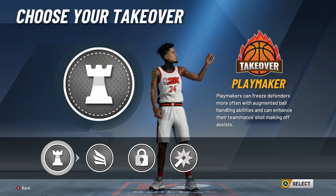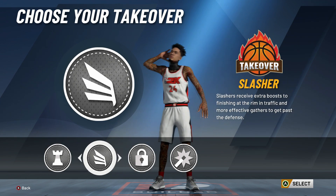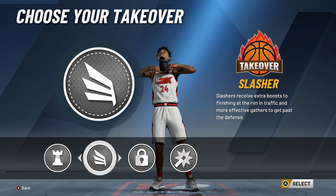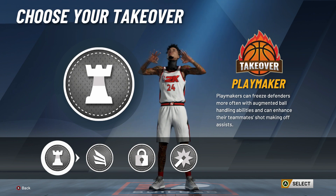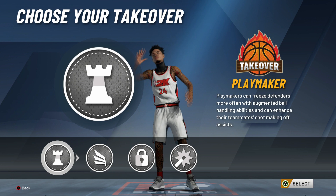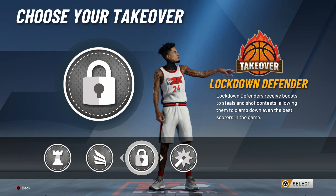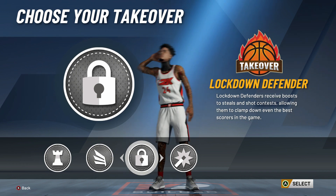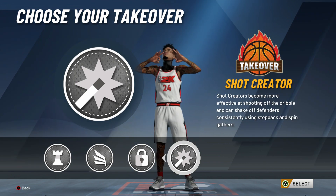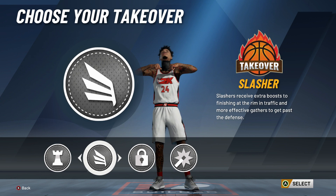For your takeover, it's up to you which one you want to pick. I have the lockdown one, but I was between playmaking and lockdown — those are the two best for this build. Slashing is also amazing on this build, don't get me wrong. The shot creator one is useless for this build. So pick between those three — I recommend lockdown or playmaking. When you get the lockdown takeover, your defense is clamped, you can shoot, and you can dunk on everyone.